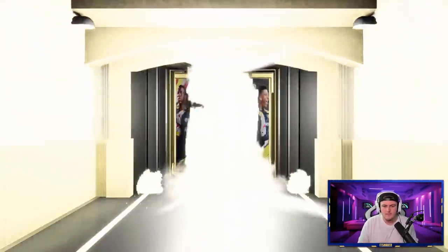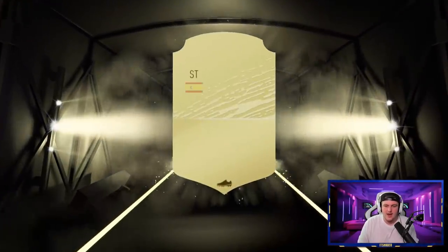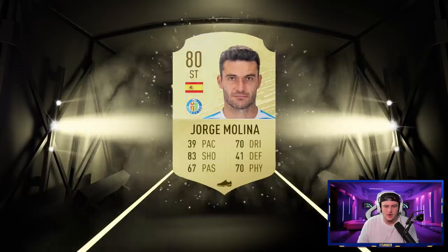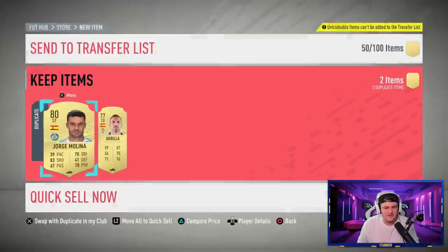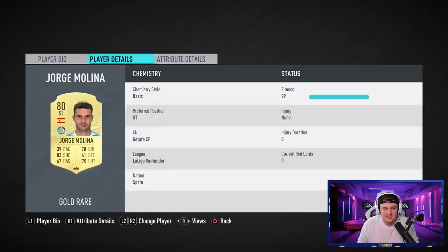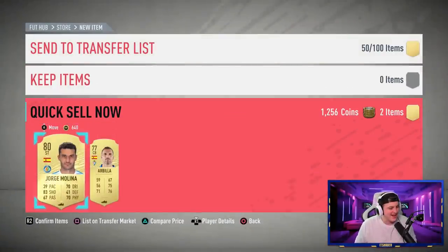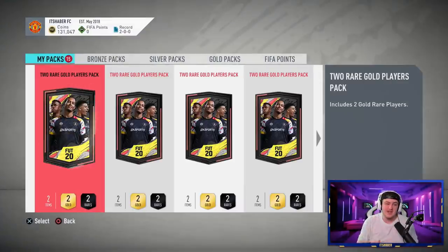Fifth pack is a non-board again — it's going to be a striker. Oh my God, 39 pace. 38 acceleration, 39 sprint speed, and 31 stamina. Does this guy even move on the pitch? Five packs in and the best player we've had is an 81 rated. Hopefully the rest of these treat us a little bit better.